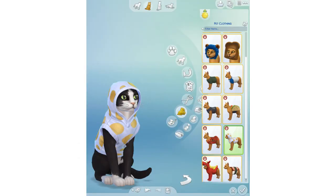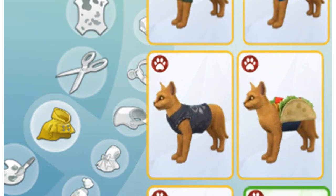The first picture just shows a cat with a little hoodie type thing on. You can also see some selection from Create-a-Pet of the different kinds of clothing we can give them, and I think that one there is actually a taco. Can we actually put a taco costume on our cats and dogs? That's crazy.